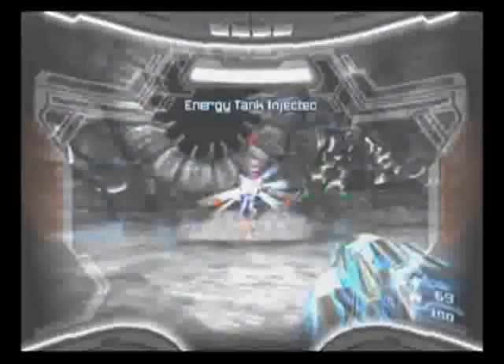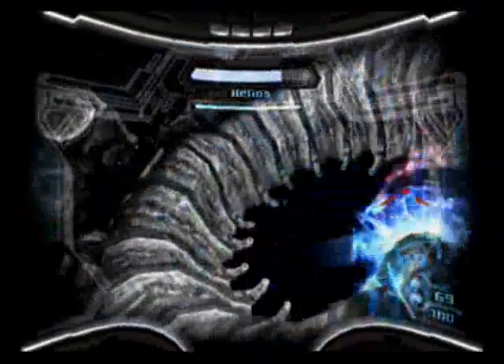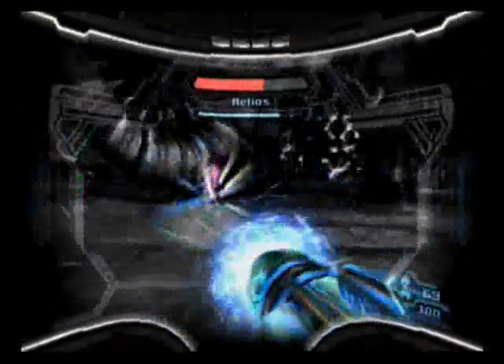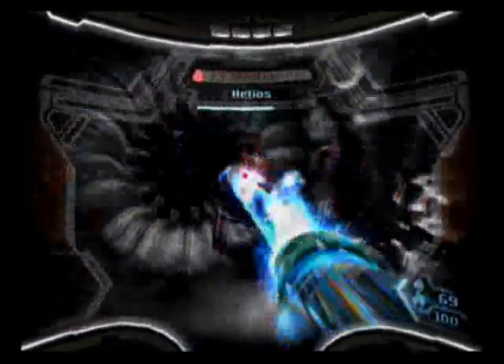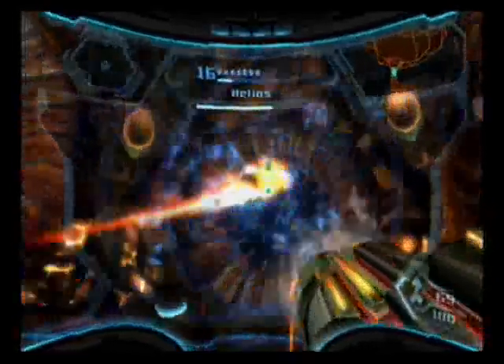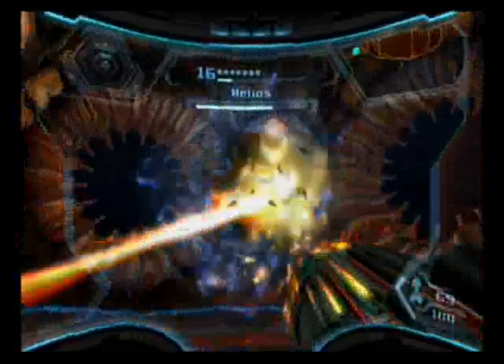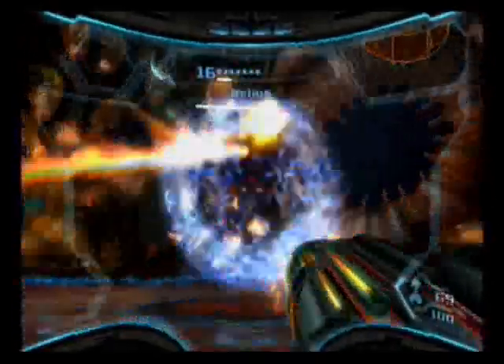Once you deal enough damage to him, his core will be exposed, and I am no good at dodging this attack. You can just start unloading at that point. If you get hit by this attack, not only does it do damage to you, but it screws up your visor just long enough until you lose your lock on the boss. It seems like it's just a very patient fight. Yeah, this fight does take a lot of patience, because breaking open the core — even on veteran mode — takes a long time.